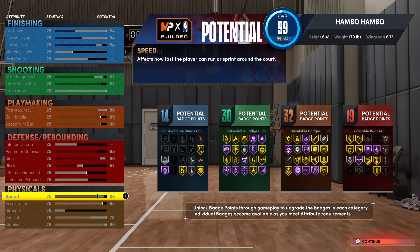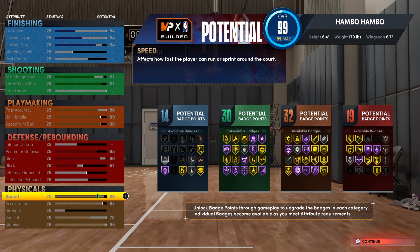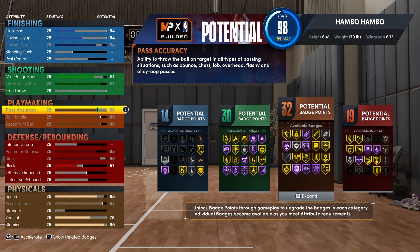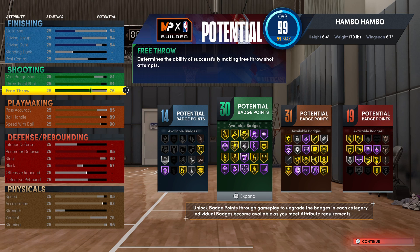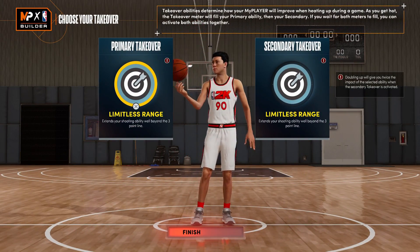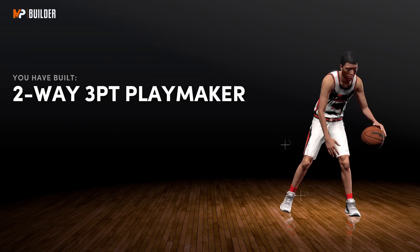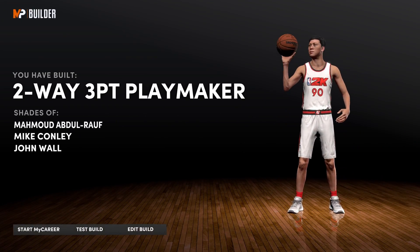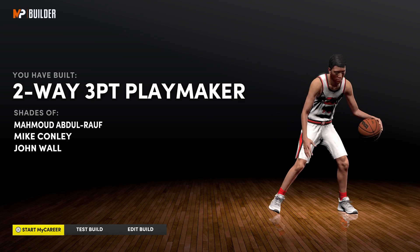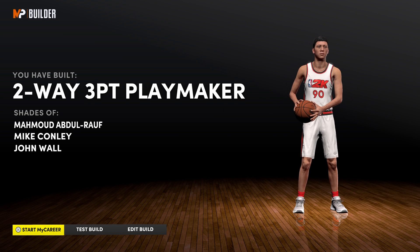The physicals are quite good — you definitely can't be this fast on a normal six-foot-four build. For free throw, just drop speed one rating and pass accuracy one rating, giving you a 76 free throw, which is good enough to hit consistently. For takeovers, I'm going with double Limitless Range again, making this another two-way three-point hunting point guard. This ended up as a Two-Way Three-Point Playmaker. I have a gameplay video with this build as well, so check it out.